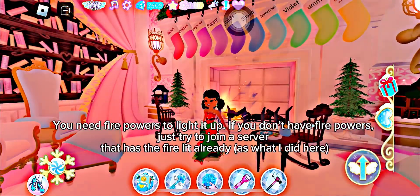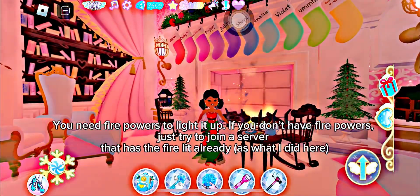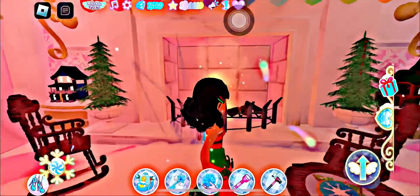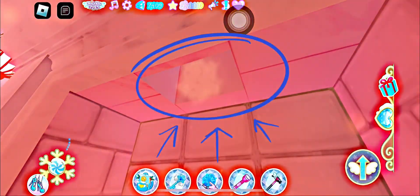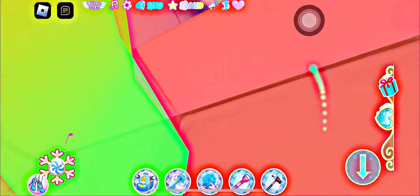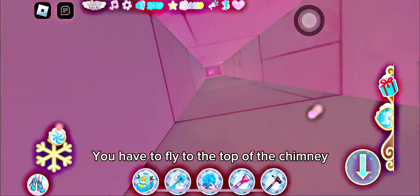You need fire powers to light it up. If you don't have fire powers, just try to join a server that has the violet already, as what I did here. Once you do that, there will be a hole for you to fly out the chimney. You have to fly to the top of the chimney.